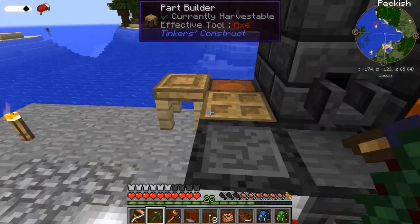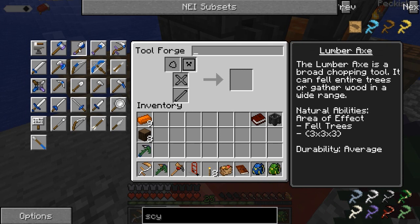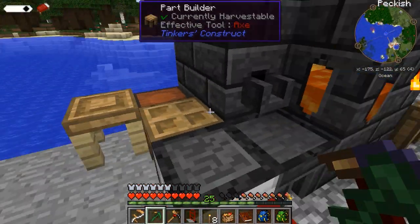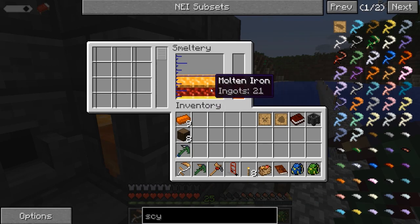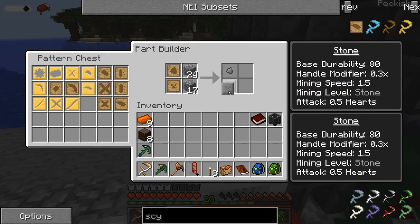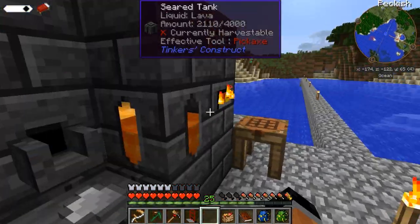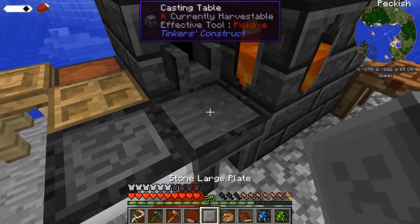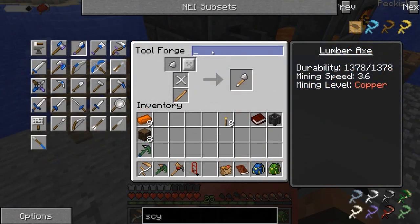I also want to make a lumber axe — would like to be able to scale down trees super easily. We've already got two of these patterns ready to go, we just need the broadhead axe pattern and the large plate pattern. We might have enough iron in there to do this. I'm going to pour this all completely out of iron. And thanks to my beautiful girlfriend, she gave me a nice name for our broad axe — the Axe of the Lands. I like it.